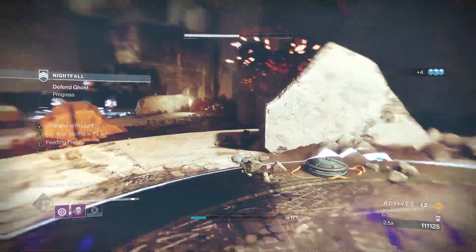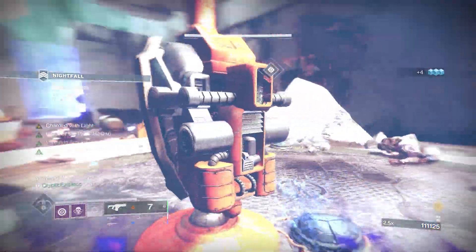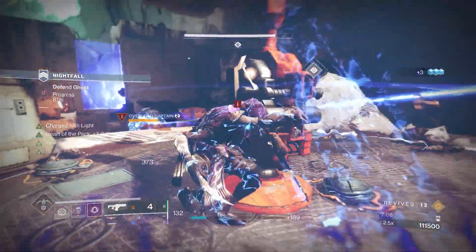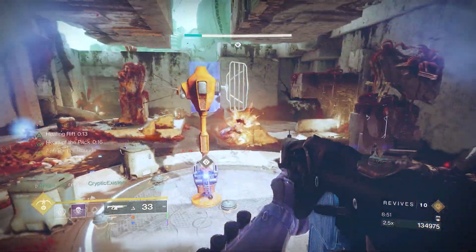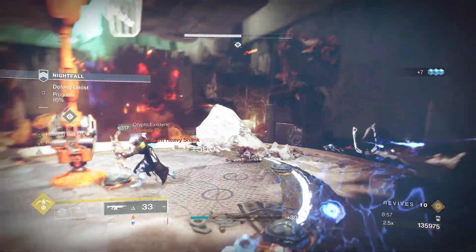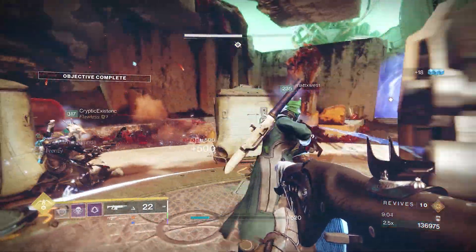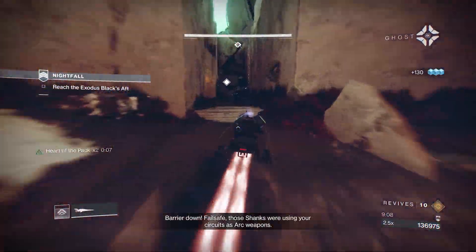It's so much more difficult taking out these champions quickly without a Divinity. Speaking of ammo economy, I really recommend running Special Finisher if you're doing something like Bottom Tree Void Hunter. The super just doesn't really have a place in most Grand Master encounters, and I'd much rather have a full Cartesian Coordinate and my Div player a full clip of Divinity. You know you're getting close to finishing this encounter when the two solar-shielded heavy shanks arrive — they don't really pose much of a threat, so continue focusing on any remaining Overloads. Finish progressing Ghost Scan and move on.